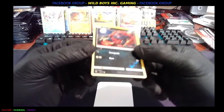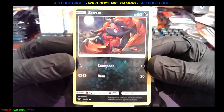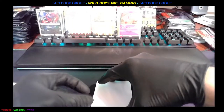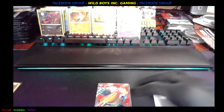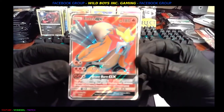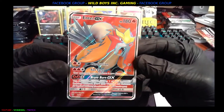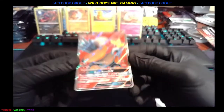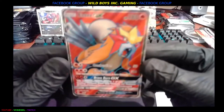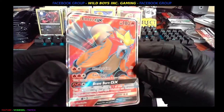And now we got a Zorua reverse holo — cool, it's like a dark fox. Happy dark fox. And what do we got here — oh boy, here we go. This is the big card. Boom — Entei GX! Nice card with the brave burn, fire fang, and the combustion. Super rare. Sweet looking card, this thing is pretty. The red is a lot darker when it's not in blinding light.